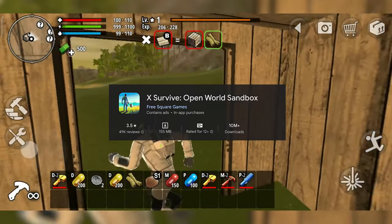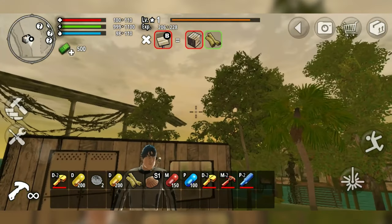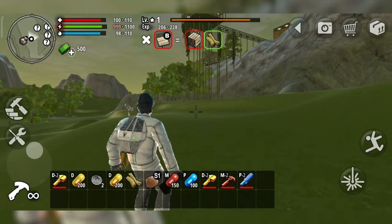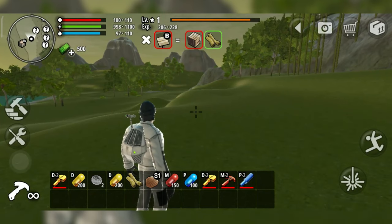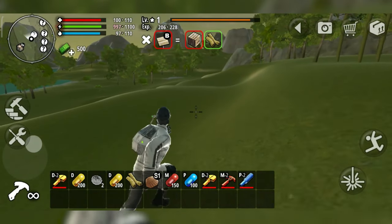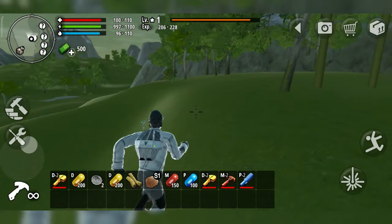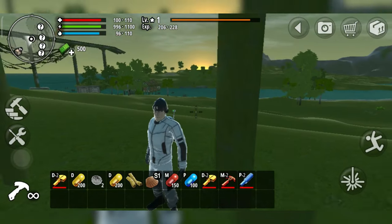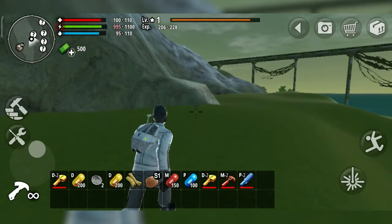X Survive: Open World Sandbox. Unleash your creativity in X Survive: Open World Sandbox, a vast sandbox world where the only limit is your imagination. Build intricate structures, design your own base, and craft a variety of tools and weapons to suit your playstyle. Explore diverse biomes with unique challenges and resources, from lush forests to scorching deserts, and face off against challenging wildlife as you strive to thrive in the wilderness. But survival isn't just about building — it's about adapting to the dangers of the wild, from passive herbivores to aggressive predators, and utilizing strategic approaches to ensure your survival in this dynamic open-world sandbox.